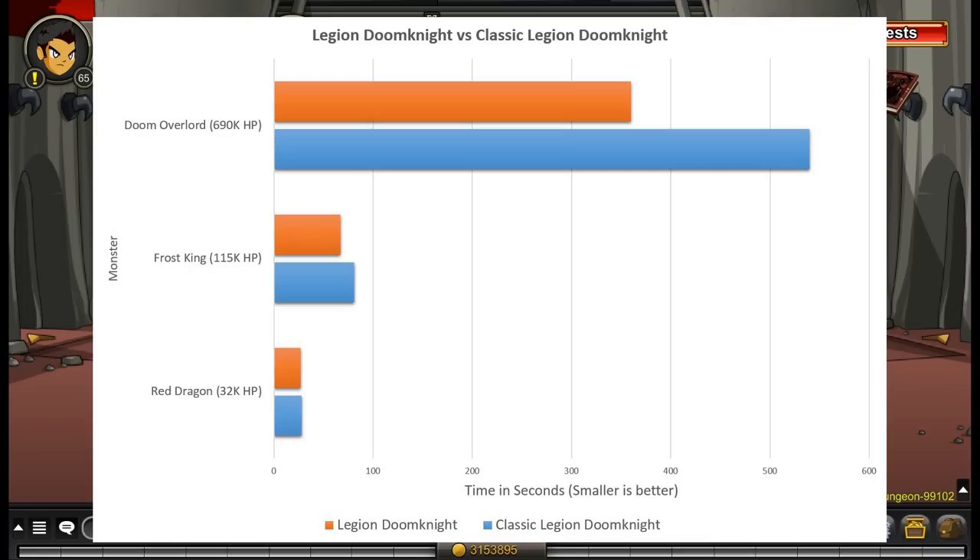So that means for Doom Overlord it was 6 minutes versus 9 minutes, with New Legion Doom Knight taking the lead. In every situation I threw at both these classes — big health, small health — it didn't matter. New Legion Doom Knight was better. New Legion Doom Knight dealt more damage because of the way that the first ability stacks.